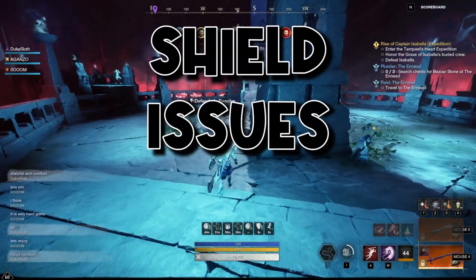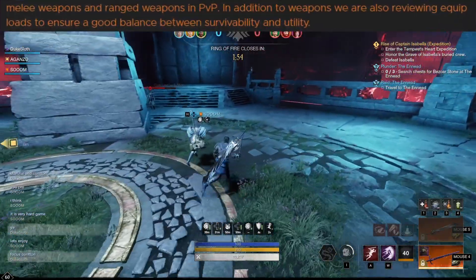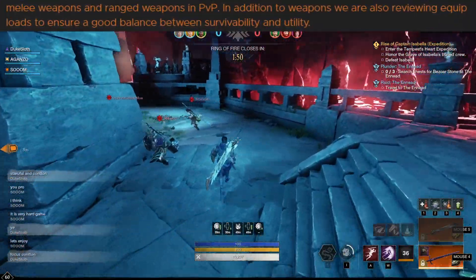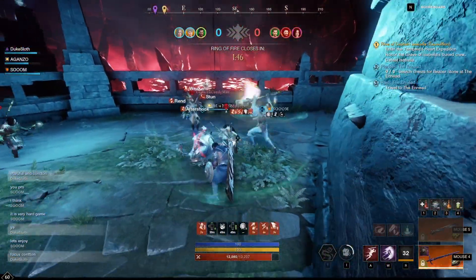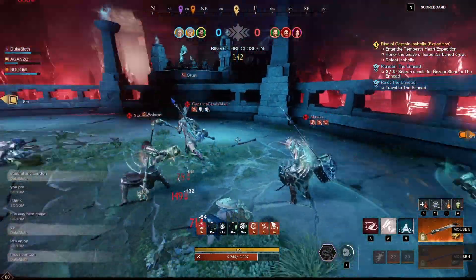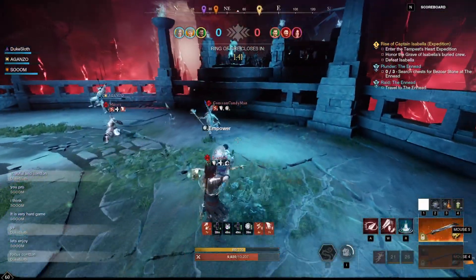Ahoy! The shield in New World has a ton of issues. In the next patch we're going to see changes to weight loadouts potentially, to armor loadouts in some form, and before that happens I would like to talk about these issues in detail so that maybe some of these can be improved with that patch. I previously already talked about problems with the sword and shield's abilities and perks but this one is specifically only about the shield.